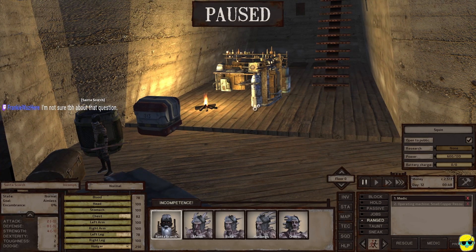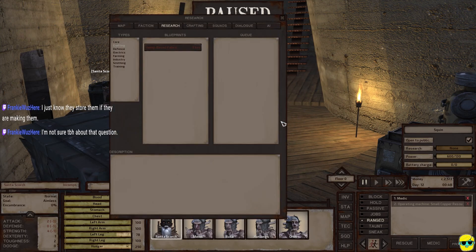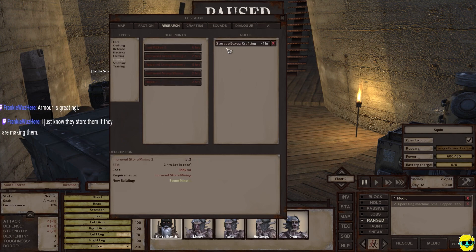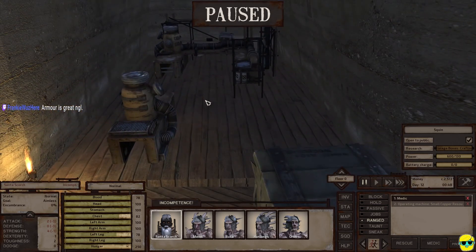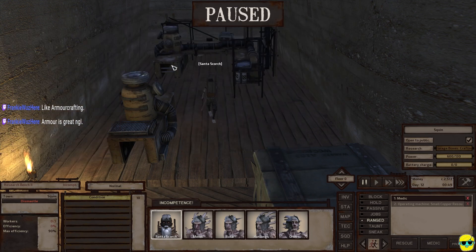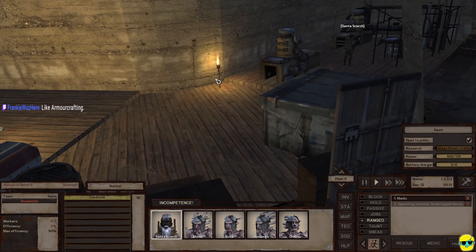Okay, now let's see what we should research. Corpse disposal? Storage boxes for crafting? You know what, the reason I need to go put some more stuff in the bench is that's why. Armor crafting — okay cool, yeah I should definitely be on that.